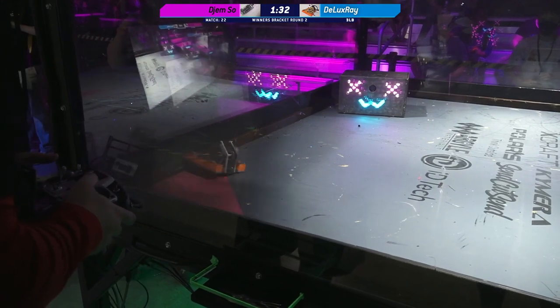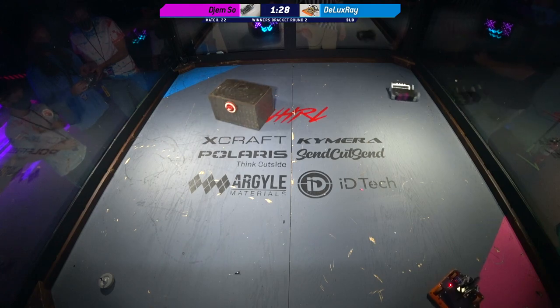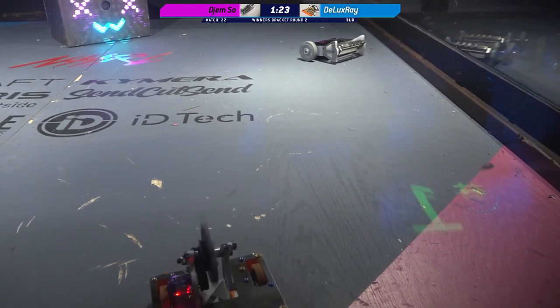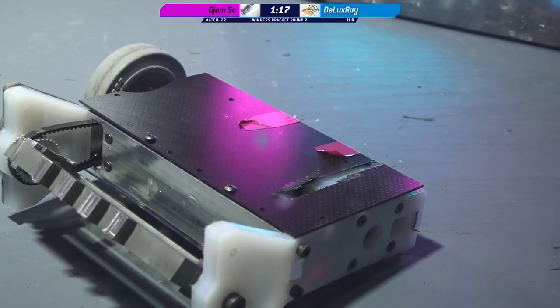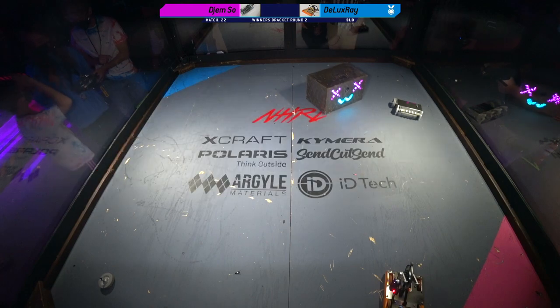Oh no, it's a little loosey-goosey. Big hits! Wow! That was some power from Deluxe Ray's weapon. That was impressive, and it looks like the weapon on Jem Soh is completely out of its mount on the left-hand side. Smoke is coming out of the left-hand drive side. That is a tap-out from Jem Soh.